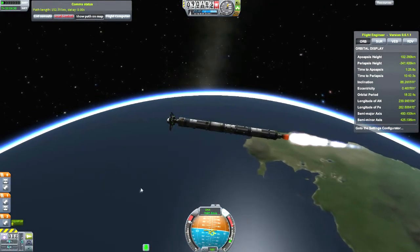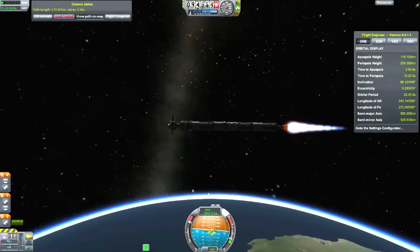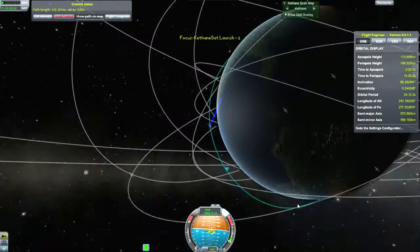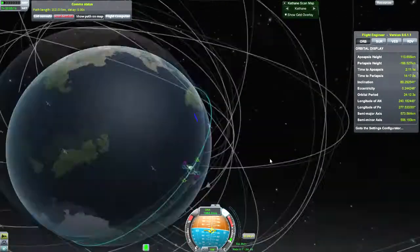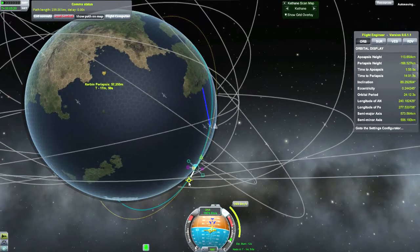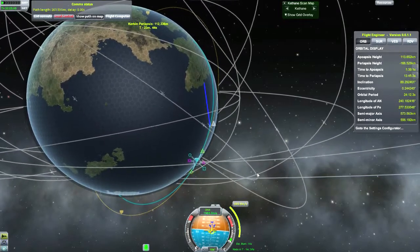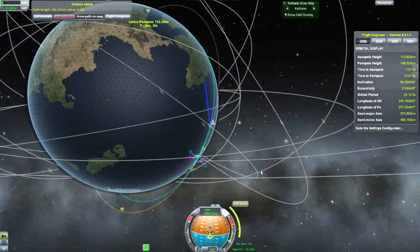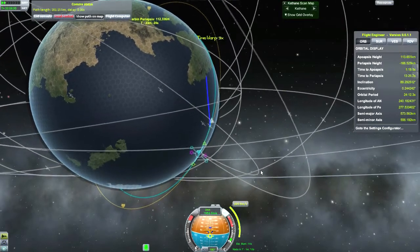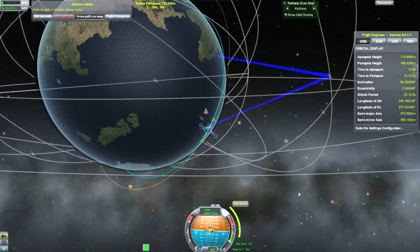This stage is, surprisingly, I'm not sure if I made a little inefficiency in my launch trajectory here. That stage is not quite enough to get me all the way into orbit, but I've still got my final orbital insertion stage. So just setting myself up with a fairly circular orbit here.